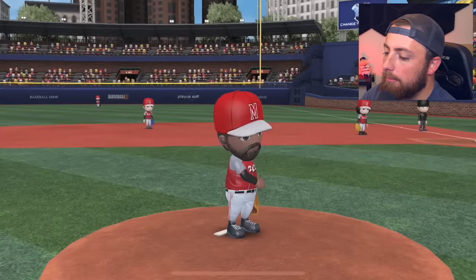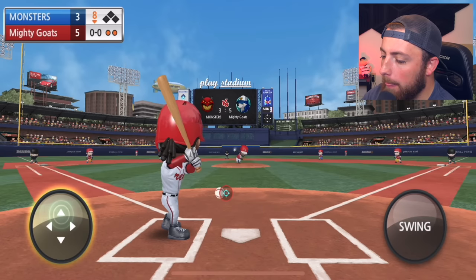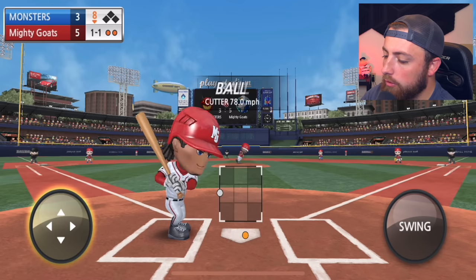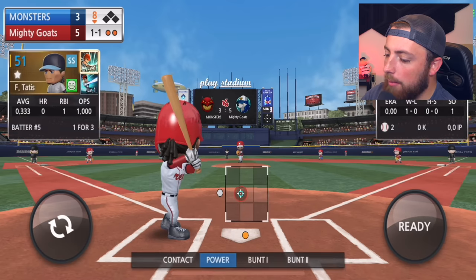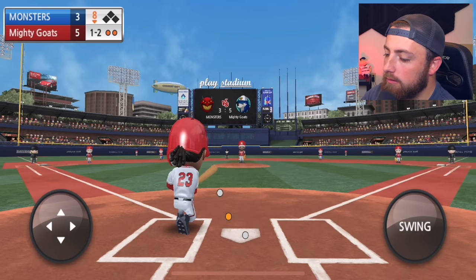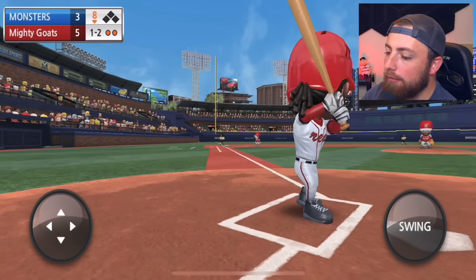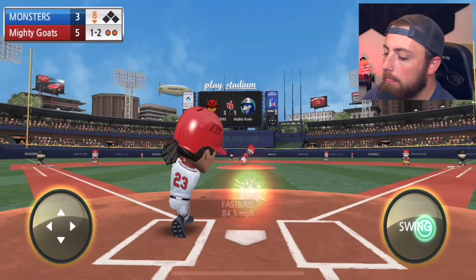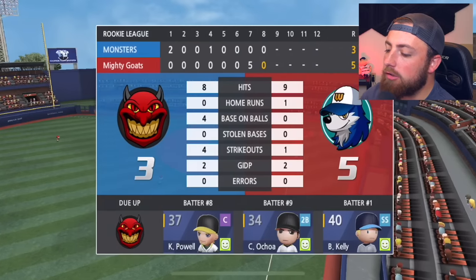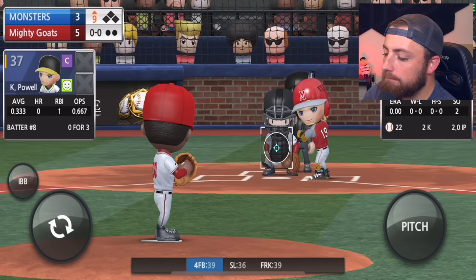Fernando Tatis Jr. is up. Is this guy serious? He's about to strike me out — Fernando, don't do it. Good take, baby. Hit a bomb off this guy. Early swing — come on, give me a fastball. Ripped it — that's gone. Wait, no — they make the play. Whatever, we're up by two. We are going to pitch in the top of the ninth to get the save.